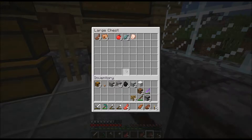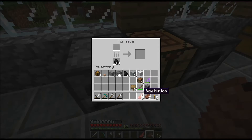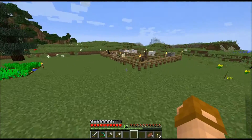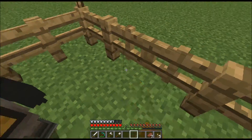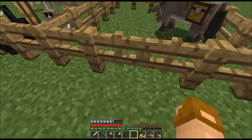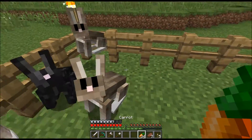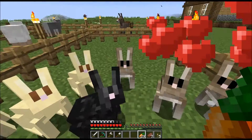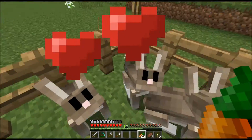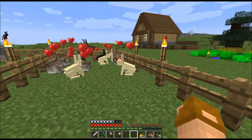We've got food here, I'm gonna throw the mutton in the chest and we will just start cooking away. I think I might want to go mining today, just because it'd be nice to and I might need some more resources down the line.